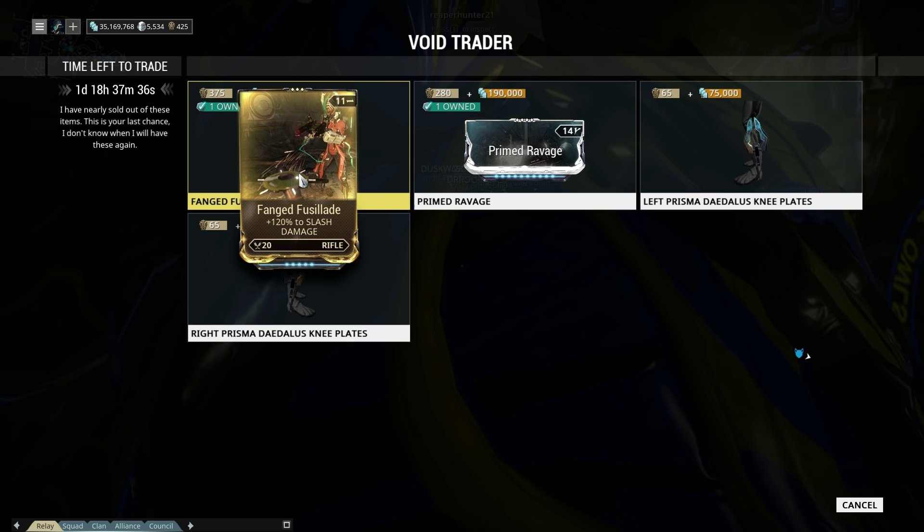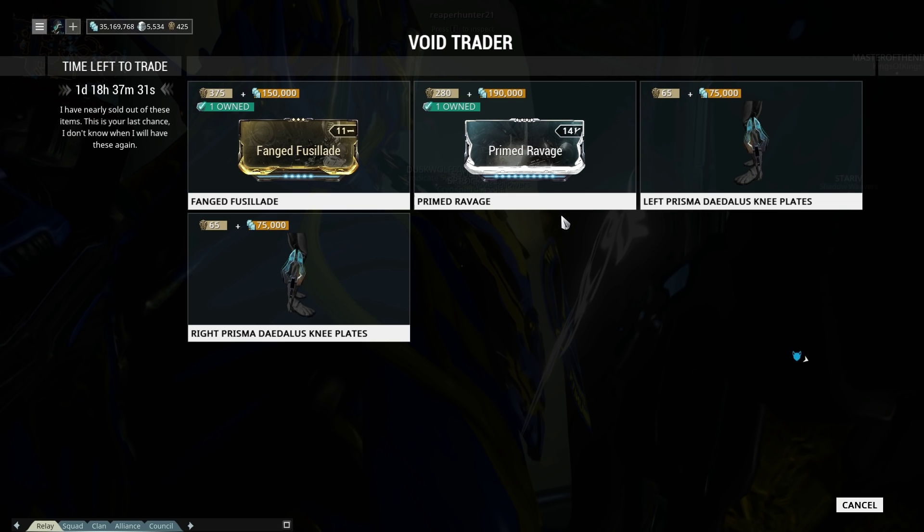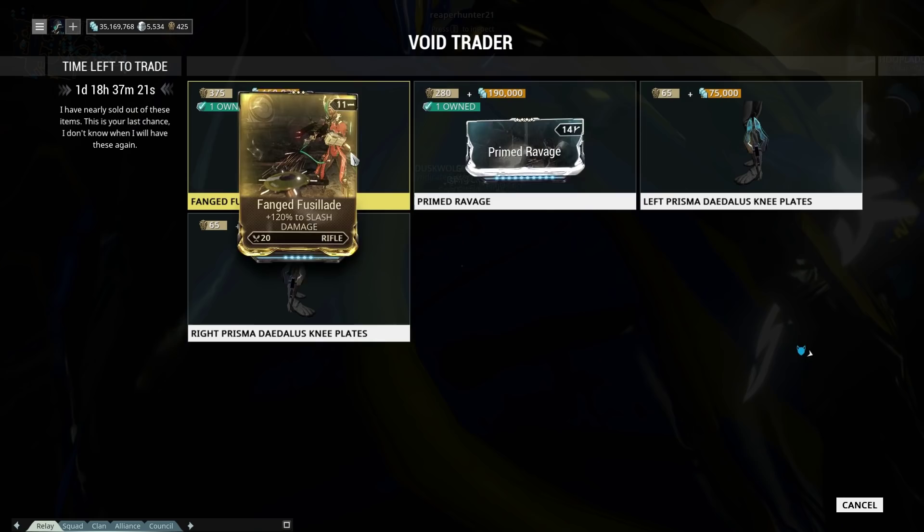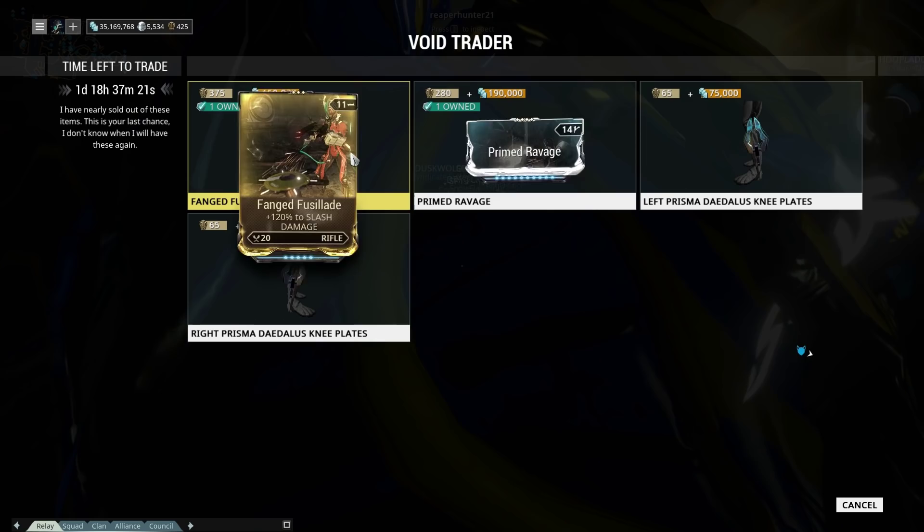Also the Deadliest Knee Plates are available. I don't have that set and don't really care — that's just me, I'm not into it. But Fusillade and Primed Ravage — yes to both. I just need to get a couple more ducats and I can get extras of each. Anyway, I'll catch you guys next time. Thanks for watching as always, see you soon.